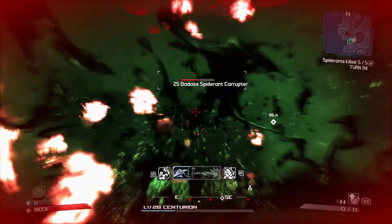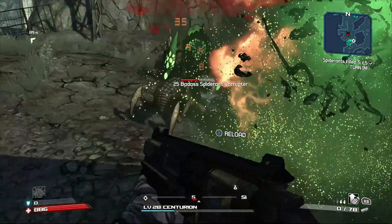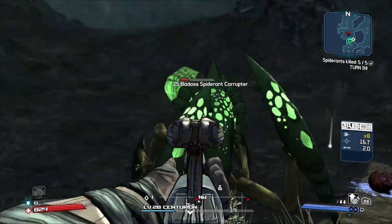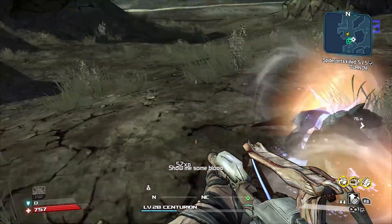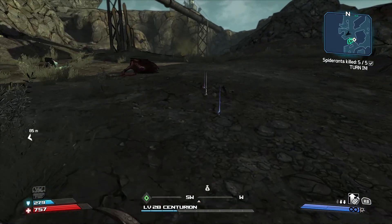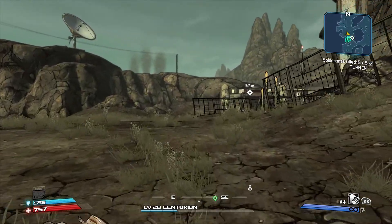Oh god, I have no shields, and my ultimate is about to go away. I've actually killed five already, I can just go back - but I want to kill this guy if I get any good loot. Hit him with the lightning gun in the back - there we go and you die. Never get good loot from the badasses, I feel like I should. All right, turn in this mission.